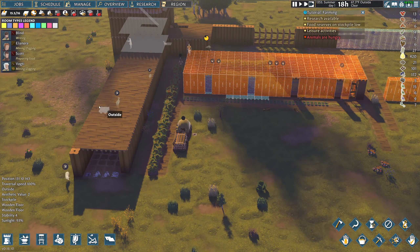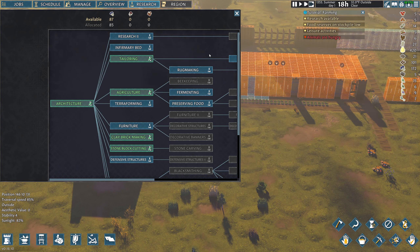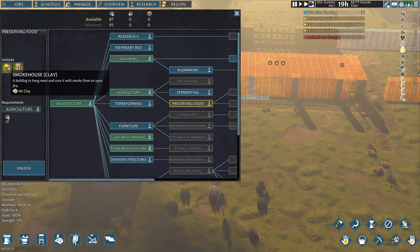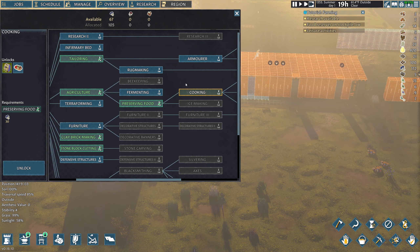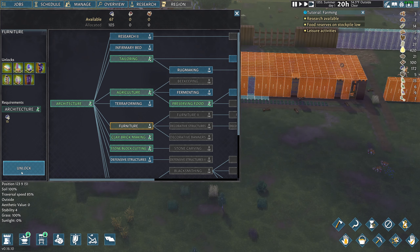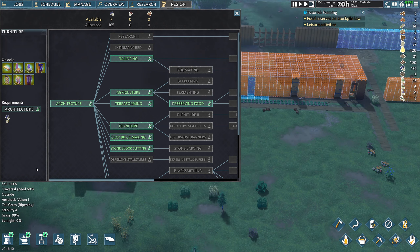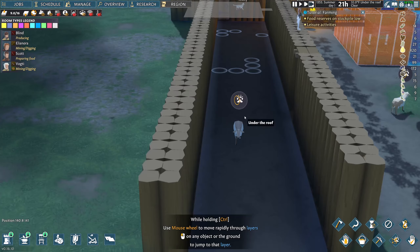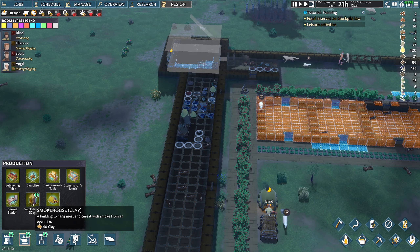It is going to take a considerable amount of time. We have more research available: rug making, fermenting, preservation of food — we can build shelves in a smokehouse with clay, that's the direction I think we should go. Also cooking, armor, infirmary bed, furniture which is a bed, and terraforming which is slope and soil. I think we should get terraforming and furniture. We got a lot of good stuff, but I'm taking a risk doing this.